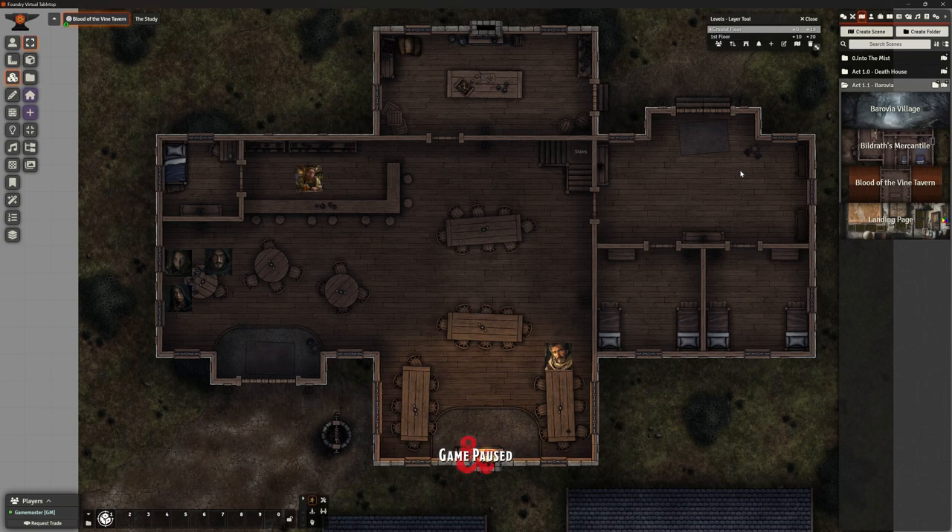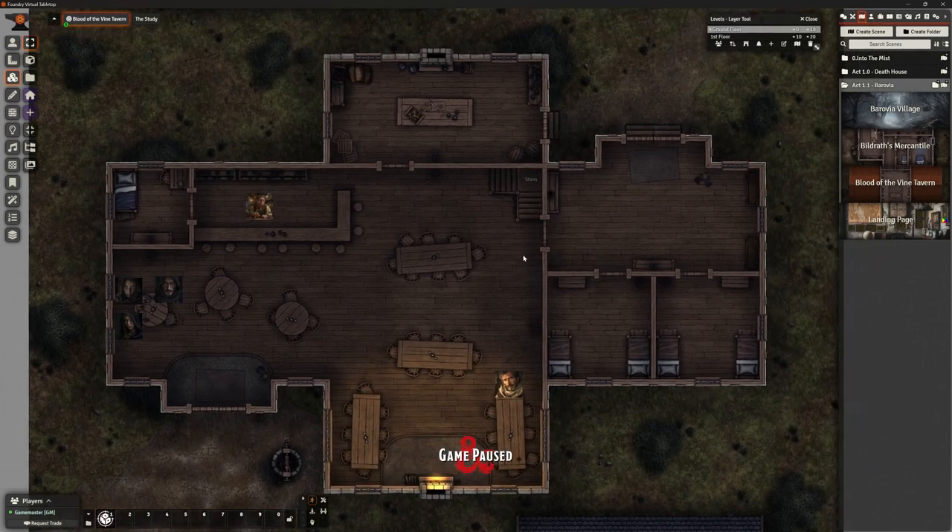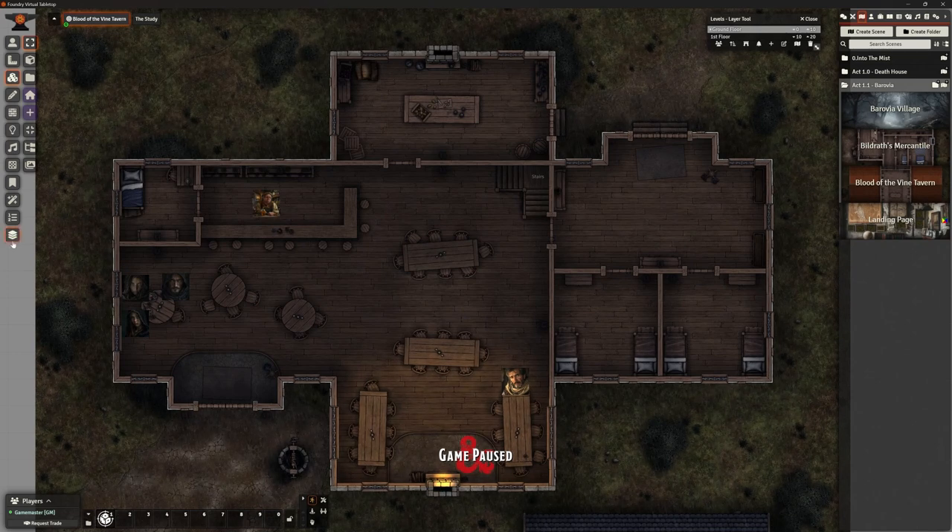Welcome back. This is the Clay Golem, this is Foundry VTT, this is Curse of Strad, and we're continuing building the Barovia village. I am in version 12 but everything we're doing works just as well in version 11. There's nothing really that version 12 is giving us, but there are a couple of things we do differently — not necessarily better — and it's certainly nothing you can't do in version 11 with the right mods.